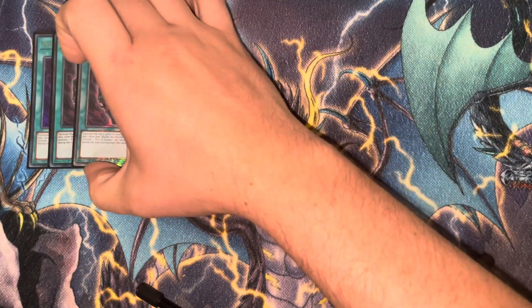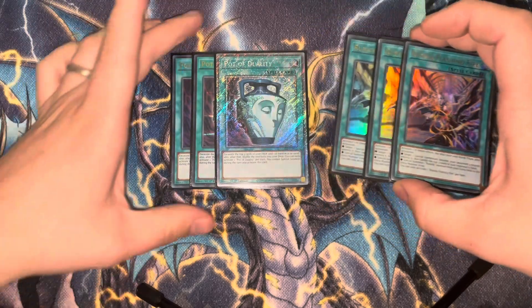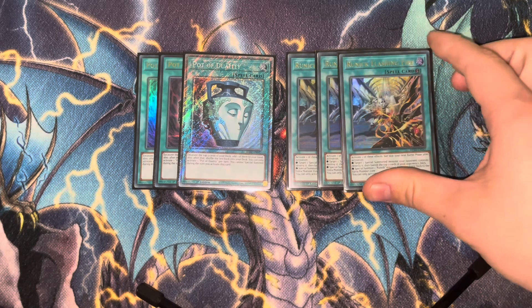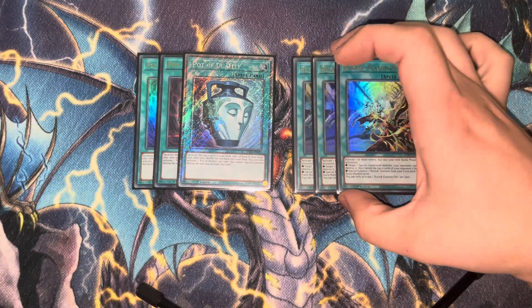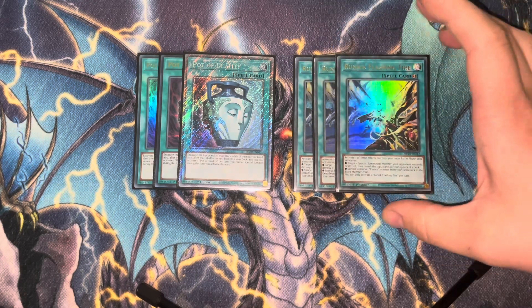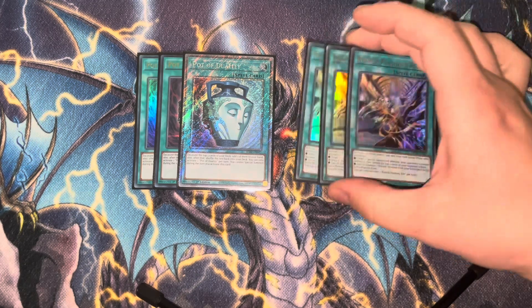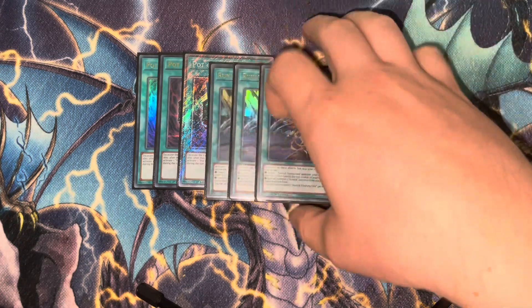We're playing three Pot of Duality and three Runic Flashing Fire for spells. Duality is pretty crazy in a build like this where you're not really normal summoning, you're not special summoning really at all during your turn, especially turn one — it's just used for more consistency. Runic Flashing Fire makes for good disruption going second. You can pop things, but also if your opponent is trying to Lightning Storm the back row, you could chain Runic Flashing Fire and tag Hugin out to prevent the destruction of all your back row.